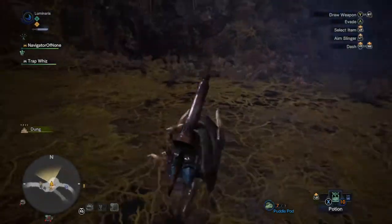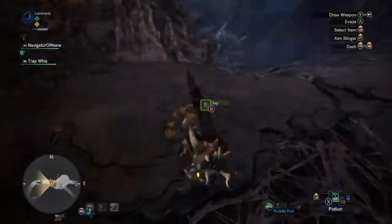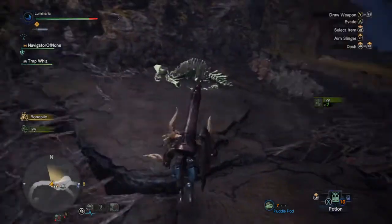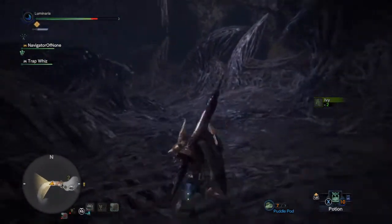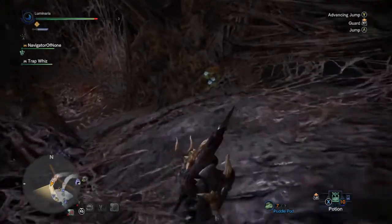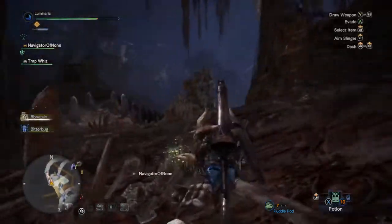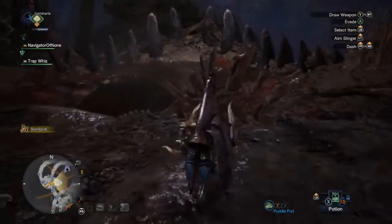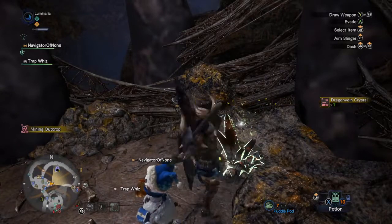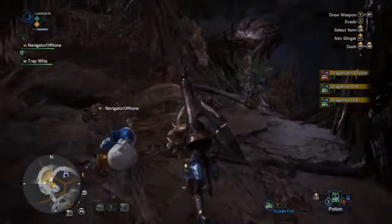I don't think the monsters pin you down that much in this game — that's probably why dung isn't as useful. Climbable tendril and ivy — ivy is rare too, but I'm already deep into this stupid Rathian track quest and more concerned with finding the things. I'll get this high-rank item though. No tracks around here.